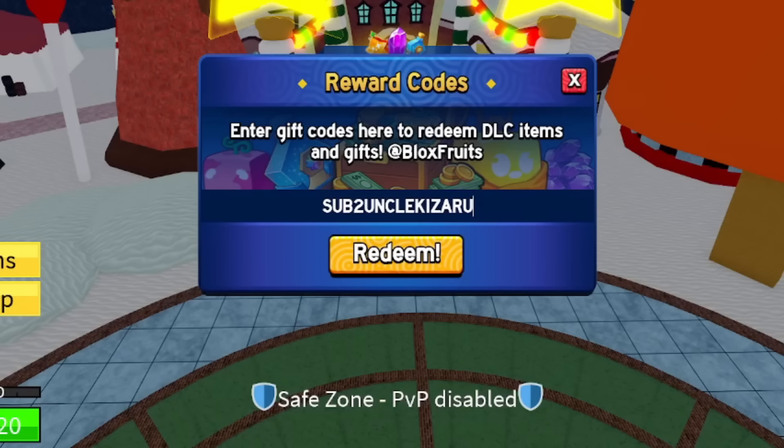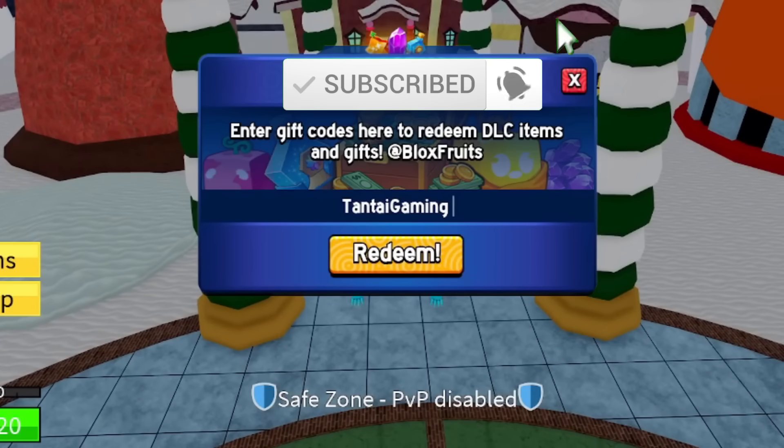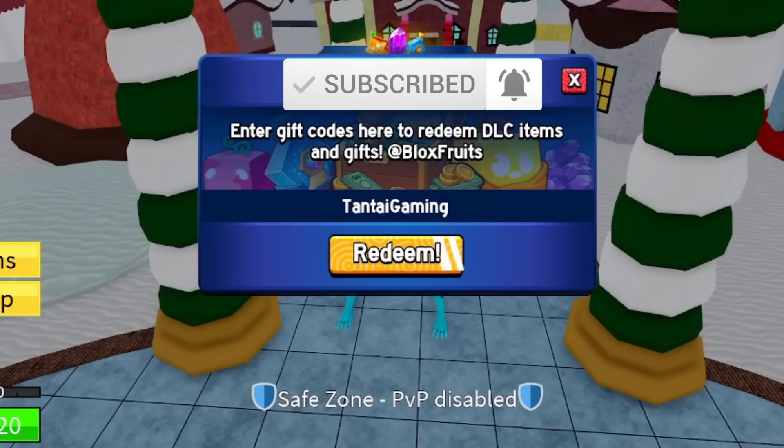For a stat reset, use code SUB TO UNCLE KIZURU. Then SUB TODAY ROCK — an XP multiplier code, give that a try. Next is AXIO — A-X-I-O-R-E — another code for you. Finally, code TENTAI GAMING for another XP multiplier. I'll be dropping more brand new codes next week, so make sure you like, subscribe, and turn on your notifications.